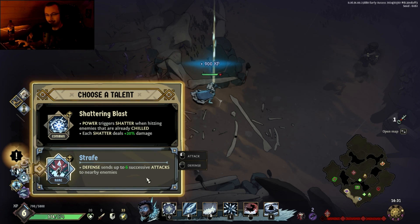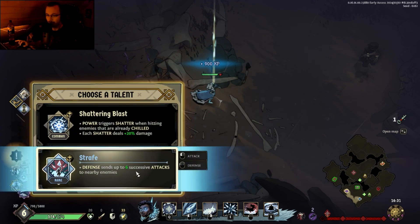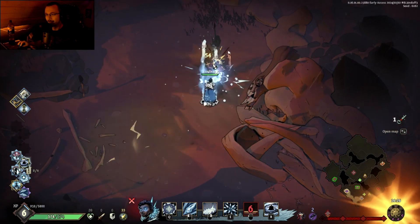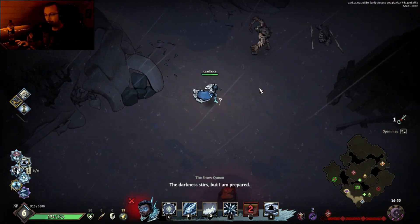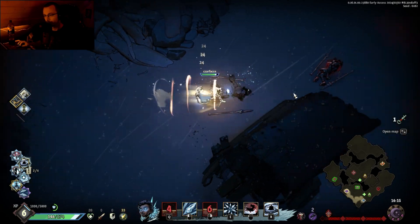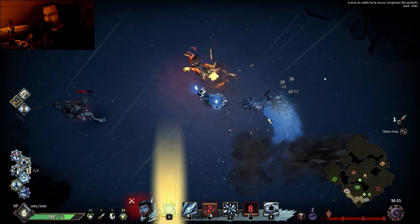Stephen sends up six successive attacks to nearby enemies — I love this. Power triggers Shatter when hitting enemies that are already chilled; each Shatter deals plus 20% damage. I'm going to go Strafe, which looks like this now — like a shotgun. I love it. It just sends out our attacks; if it would have the homing things, then it would send out the homing lances, obviously. We didn't get Hailstorm this time around again. God damn it.